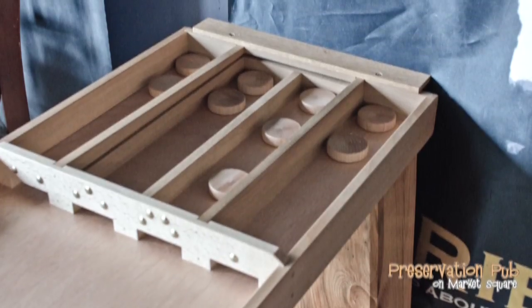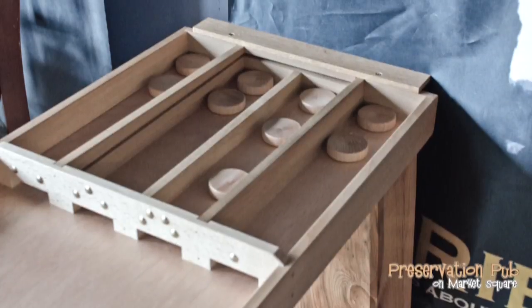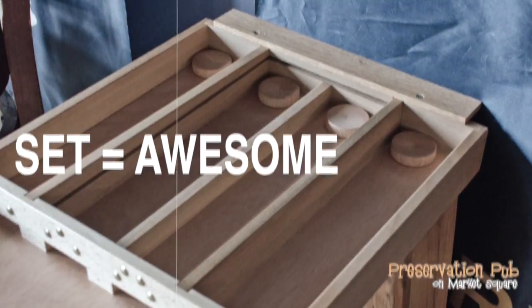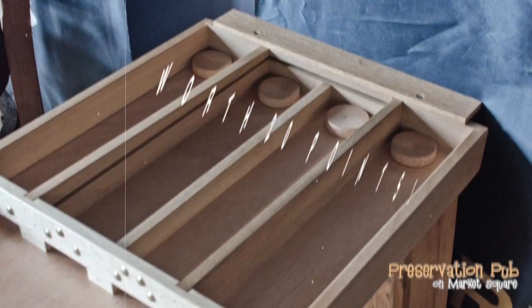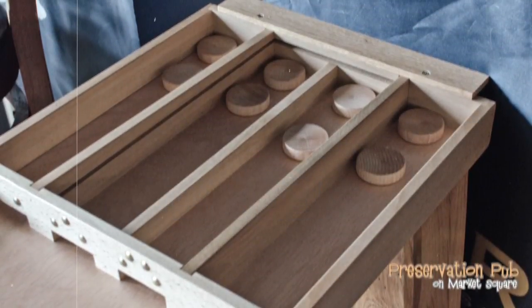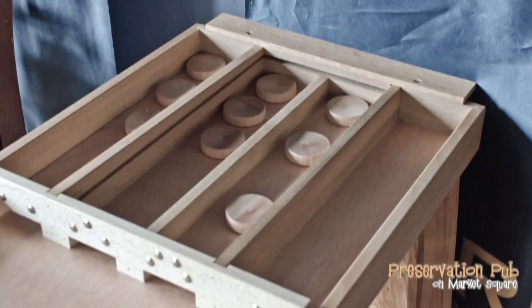The first step in adding up a player's score is to count the number of discs in each lane. Each time you get one disc in each lane, you have a set! Each set is worth 20 points! You want an even number of discs in each compartment to get the highest score!